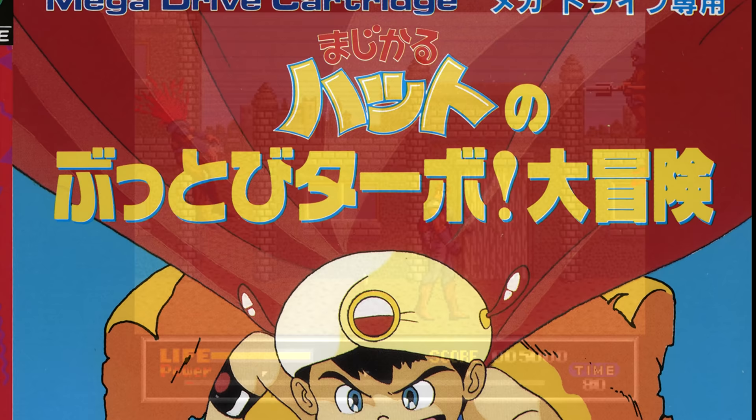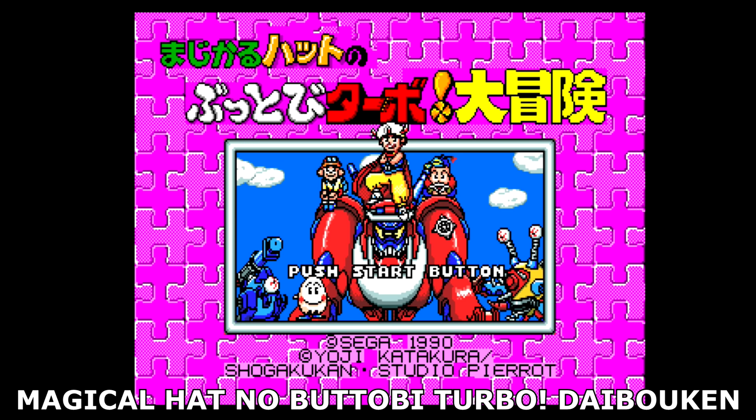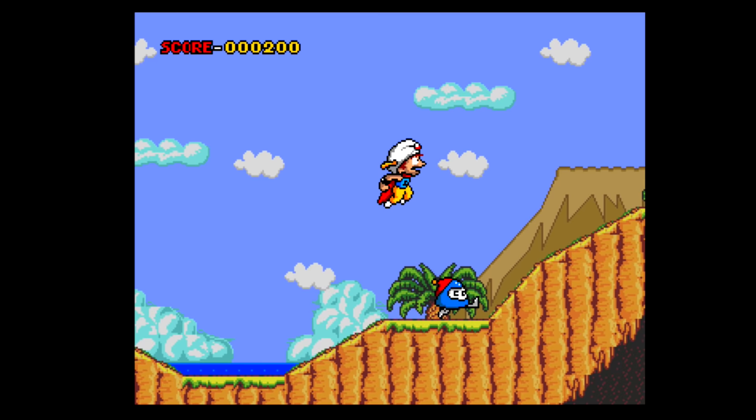But that wasn't the only game that received that kind of treatment. In December of 1990, Vic Tokai developed a Japanese Mega Drive game based on the Magical Hat anime series, which was published by Sega. This title featured heavy platforming and had loads of items you could collect and use at will.